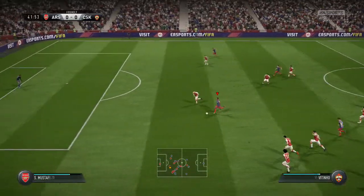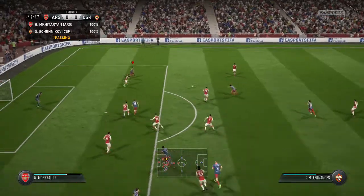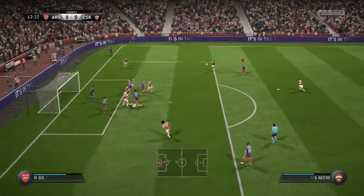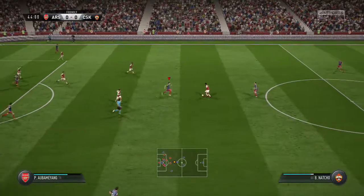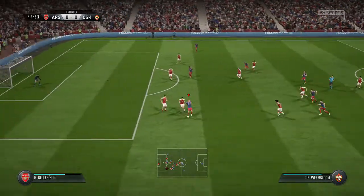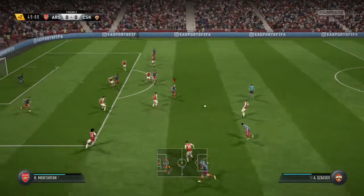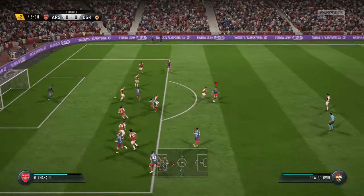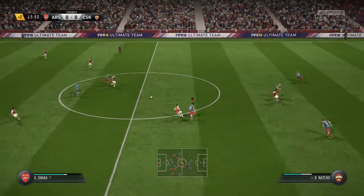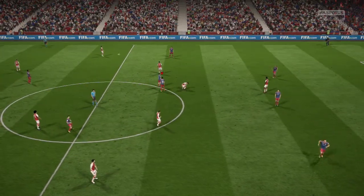It goes out wide again. In towards the near post — very good distance to the clearance. Aubameyang — well, it was easy on the eye but in the end pretty easy to defend against. There's a dangerous feel to this attack, looking good from their point of view. Mesut Ozil — this turnover could be costly against a side that can break like this. And there is the half-time whistle — nil-nil at the break.